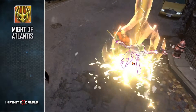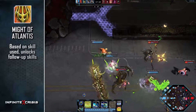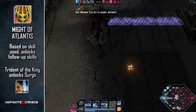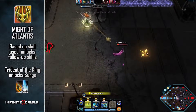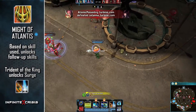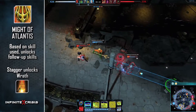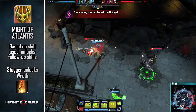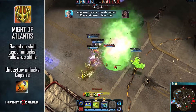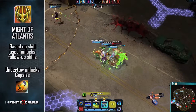Aquaman's ultimate, Might of Atlantis, is locked until he deals damage with a skill. Based on the skill he uses, Might of Atlantis unlocks as a follow-up skill. Landing Trident of the King unlocks Surge, allowing a long-distance dash to any target marked by telepathy, and deals power damage on arrival. Stagger unlocks Wrath, which deals flat power damage plus additional damage equal to a percentage of the target's missing health. Lastly, Undertow unlocks Capsize, allowing an additional Undertow dash that stops at the first champion, deals attack damage, and flips the enemy champion behind Aquaman.